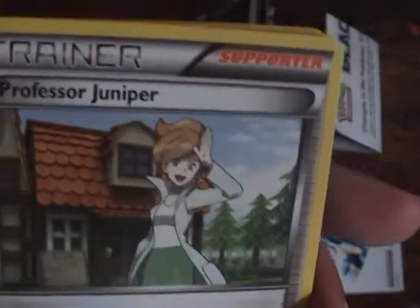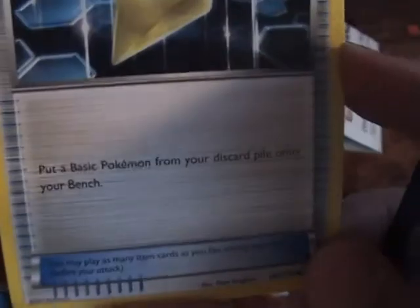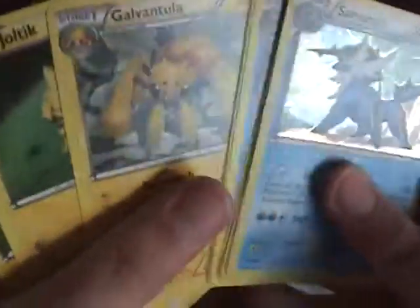Professor Juniper — discard your hand and draw seven cards. This is basically a Supporter version of Professor Oak. You get two Revive — put a Basic Pokemon from your discard pile onto your Bench. I recommend it if you have a deck with a lot of basics, but in an evolution deck like this one it's not going to do too well — you're only going to bring back something like Basculin at best, or probably Oshawott. You also get 12 Water Energy and 6 Lightning Energy — they look very cool.